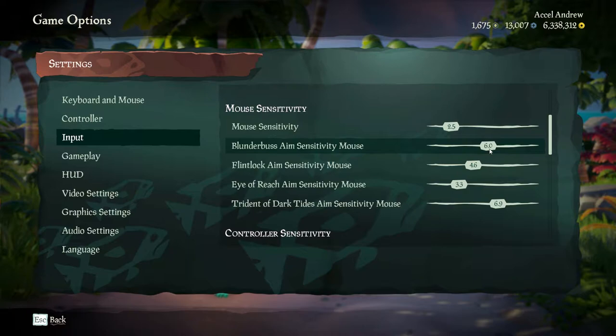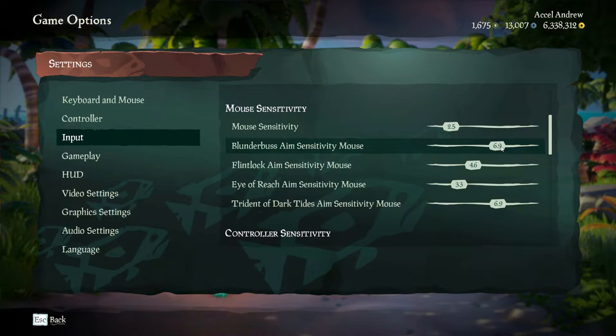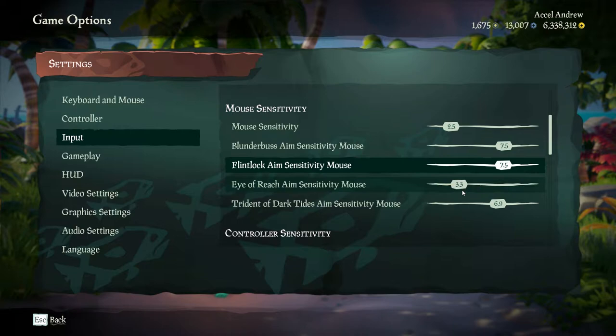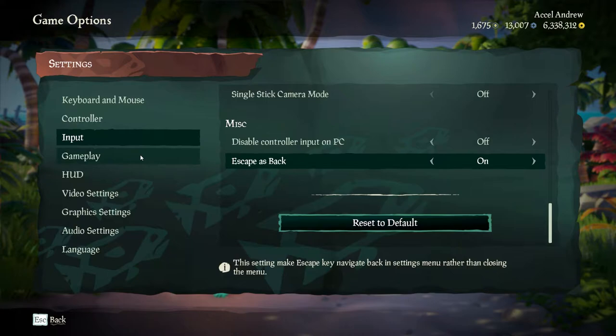Once you've got your scoundrel, head over to the settings tabs where we can tweak a few things to make your experience more enjoyable. If you want your walking sensitivity to match your aiming-down-sights sensitivity, it's a ratio of 1 to 3. For example, I'm setting my mouse sensitivity to 2.5 and my aiming-down-sights sensitivity for every weapon to 7.5. You also want to turn on 'Escape as Back' — or B on controller — to make navigating the menus feel a lot more natural.